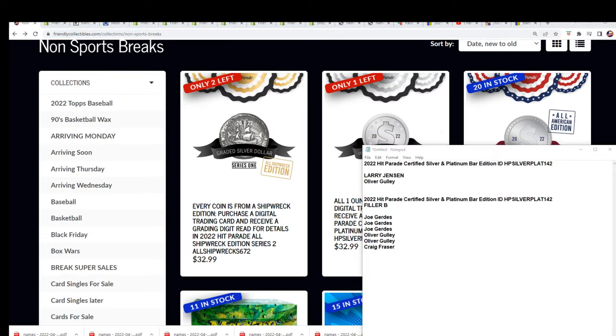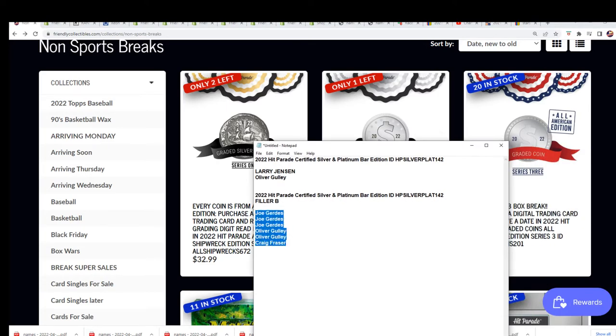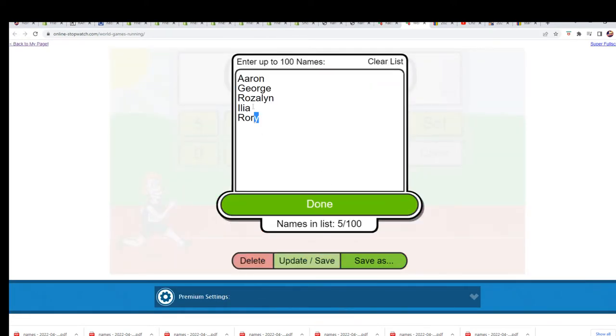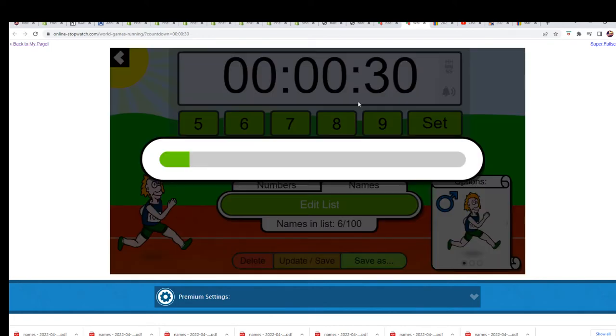Alright, let's get this race off and going. Good luck. It's two winners out of the six runners. Shuffle seven times.